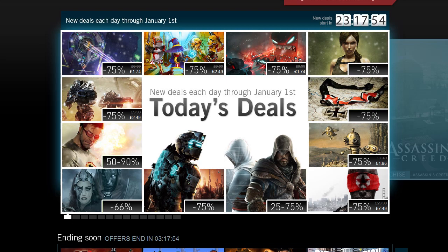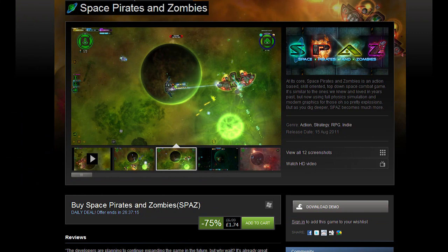This is my guide to today's sale including prices and personal recommendations — take it as it is. First game on the list: Space Pirates and Zombies. Deep discount on this one at 75% off — that is $2, €2.52, £1.74, and AUS$2.49.